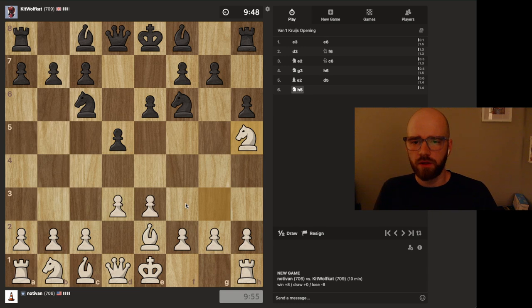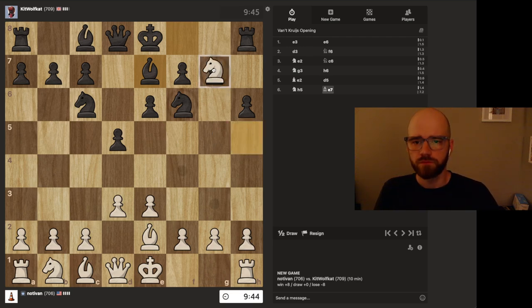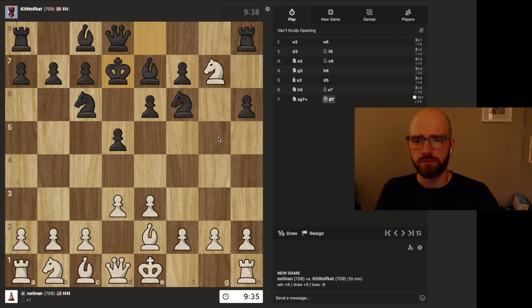I'm just going to go for the knight trade here on h5 — recapture with the light square bishop, interesting. Looks like he has other plans. This is a free pawn; I may as well just take it, it's a free piece, it's unprotected.